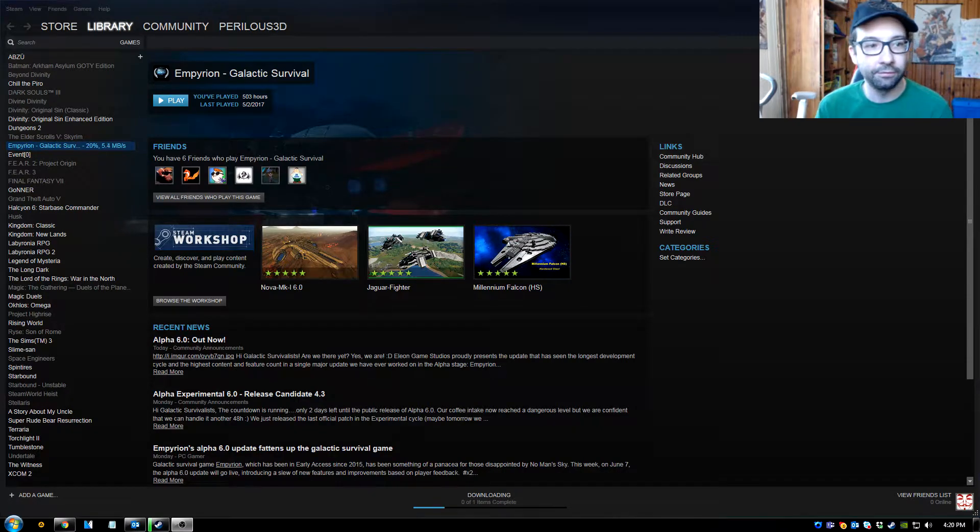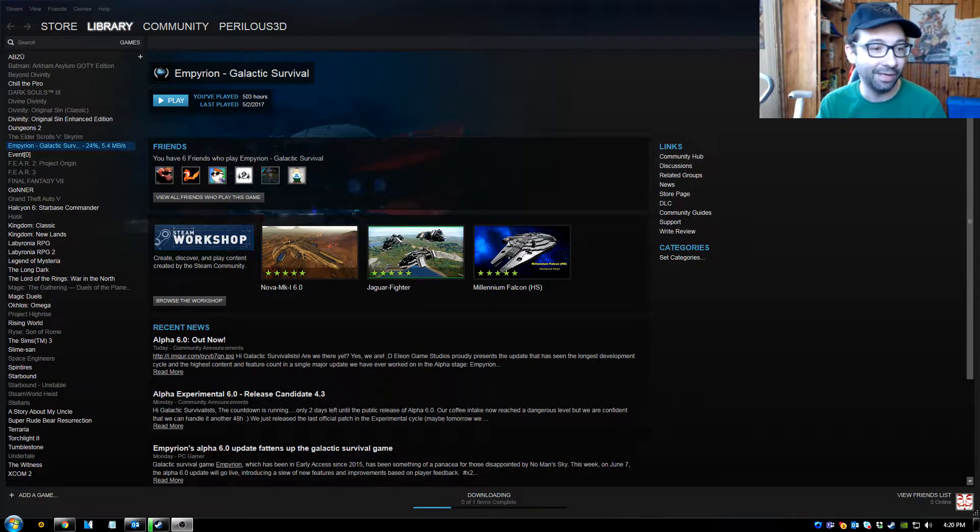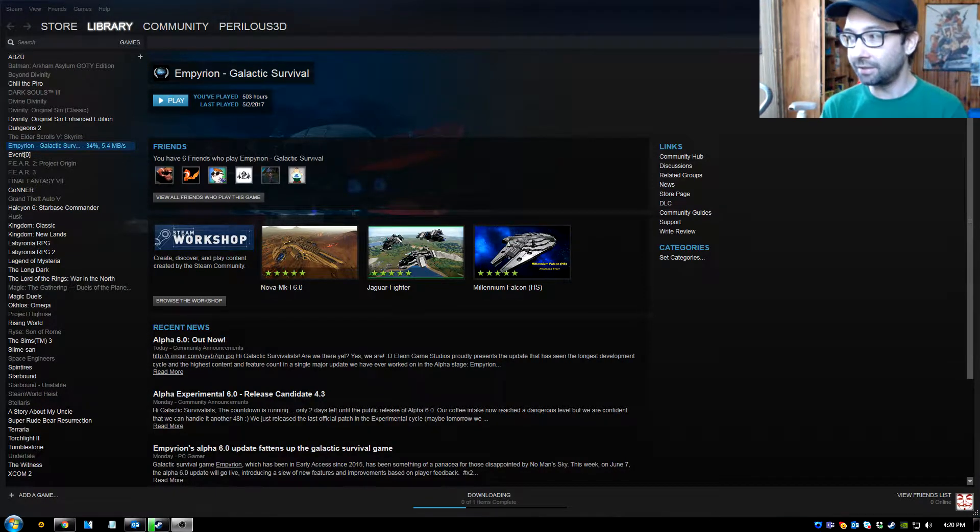Oh my goodness, I just noticed something today — as you can see my Steam is downloading something. When I looked over I said could this be the alpha? And sure enough, Alpha 6.0 is here, out now today. It says 'Hi galactic survivalists, are we there yet? Yes we are!' Eleon Game Studio proudly presents the update that has seen the longest development cycle and the highest content and feature count in a single major update we have ever worked on in the alpha stage. Wow, exciting stuff!